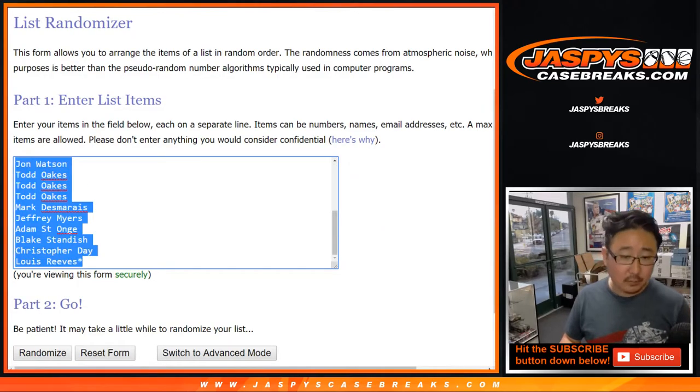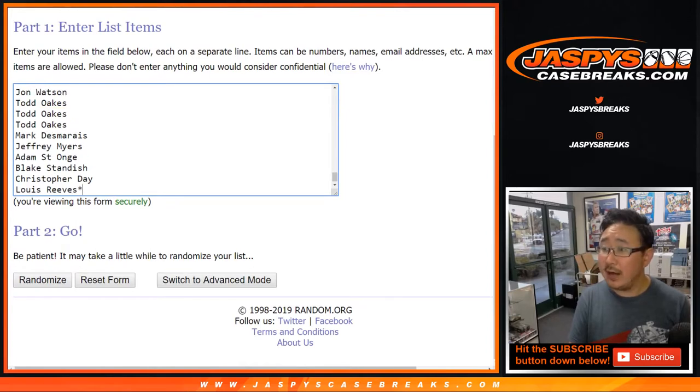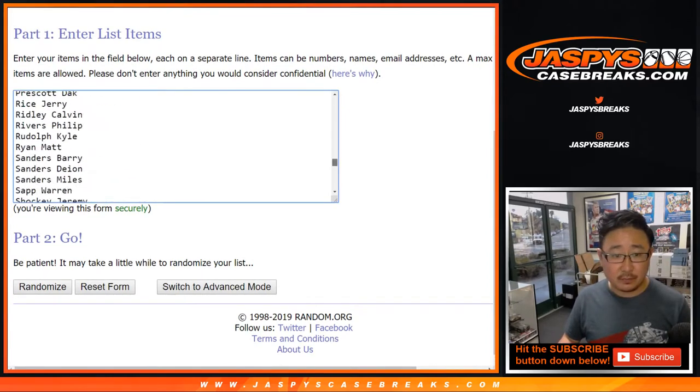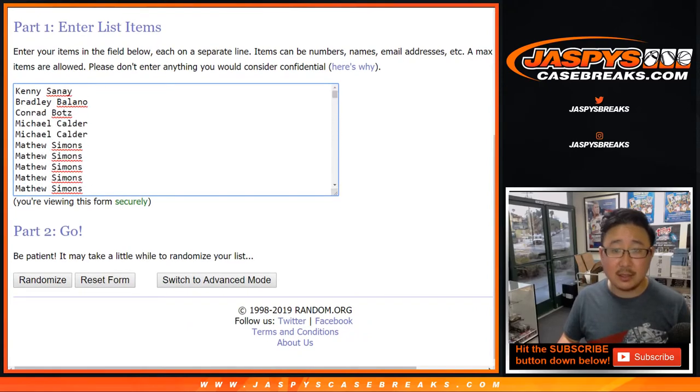Thank you. Let's times it by six — one, two, three, four, five, six. So there's 126 players right here and then 126 spots right there.